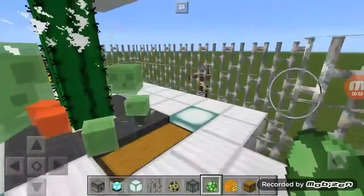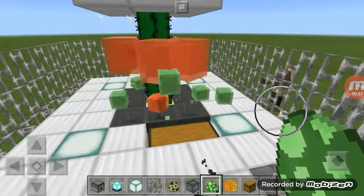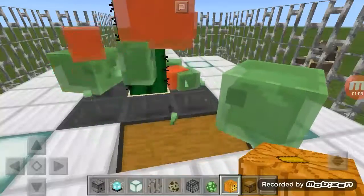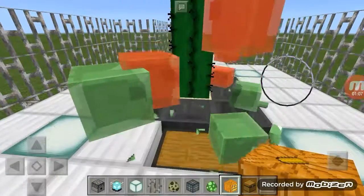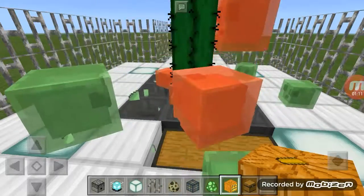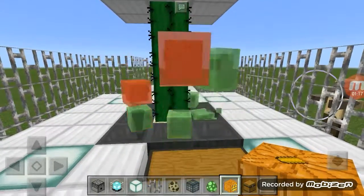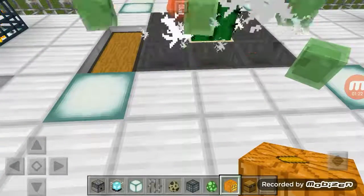Slimes will jump into the cactus and eventually kill themselves. The only problem with this automatic slime farm is that you do not get XP from it unless you hit one. Once you hit one, you get the XP and then continue getting XP — though I'm not entirely sure if that's true, so don't take my word for it.